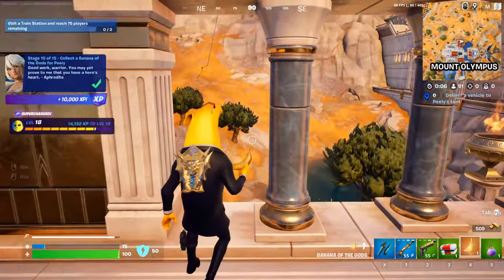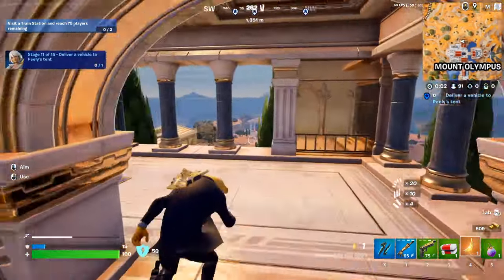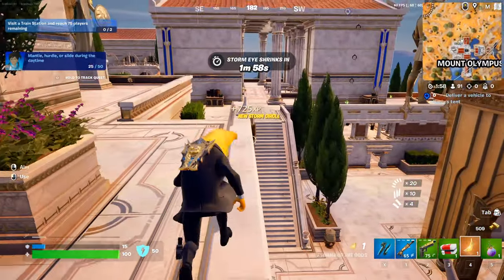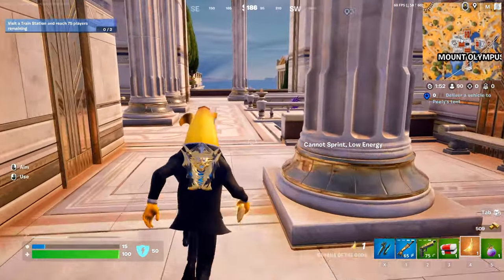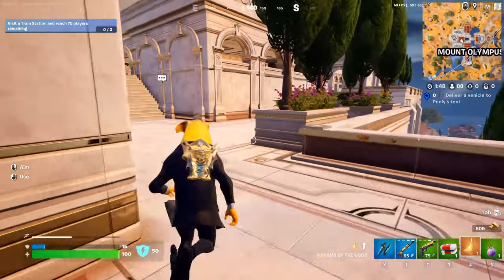There we go — and you've got to deliver a vehicle to Pili's tent for the next quest. That was the Banana of the Gods. It can also spawn on the ground anywhere in this location, but I suggest the chest — it always provides it. I've found the banana three times in a row from this chest, so it's very, very good.